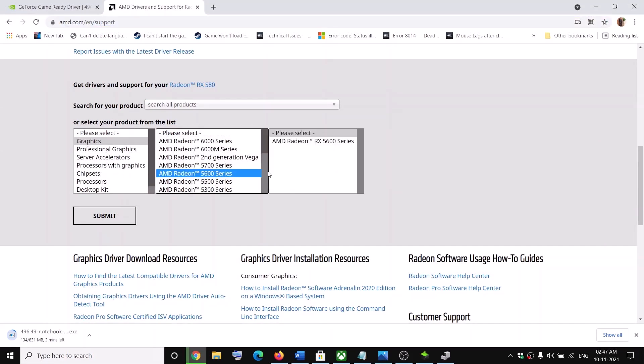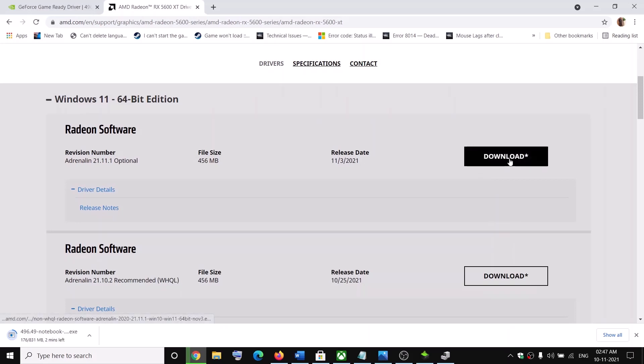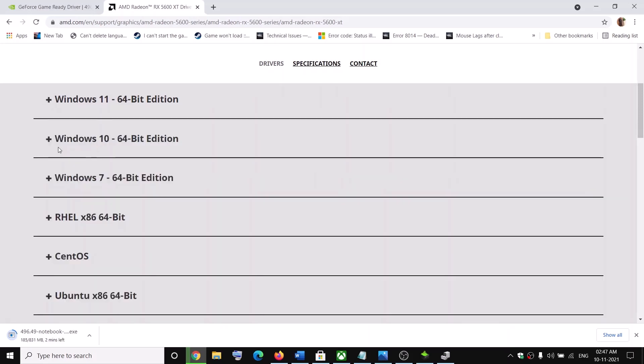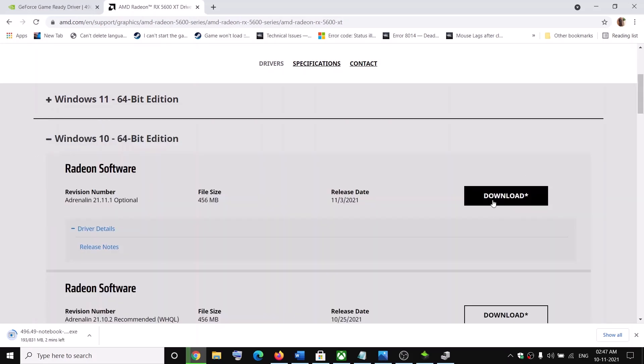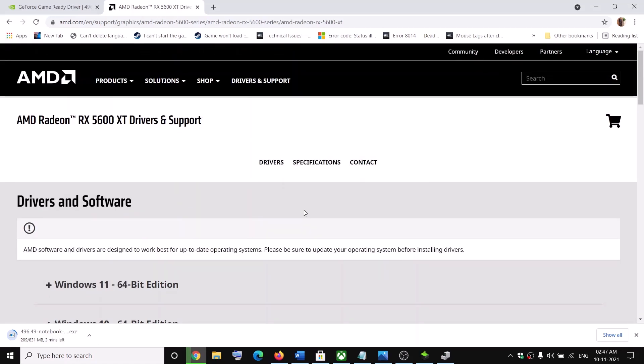If you have AMD, go to the AMD website and select your graphics card from the list, then click 'Submit'. If you have Windows 11, expand that section and download the top driver. If you have Windows 10, expand that section and download it. After downloading, install it and restart your computer, then try to launch the game.